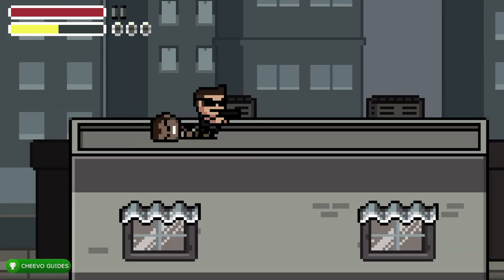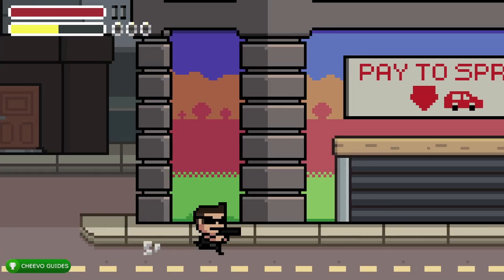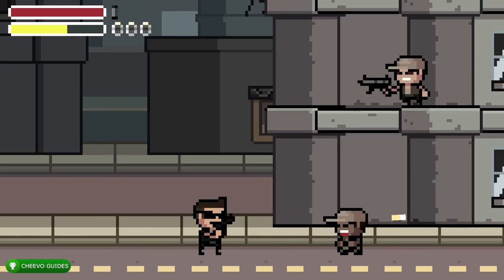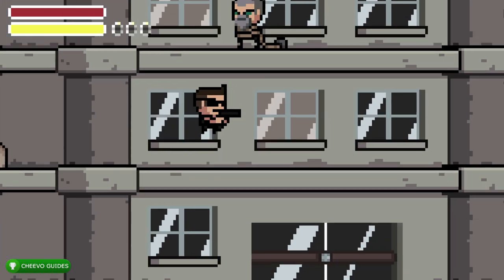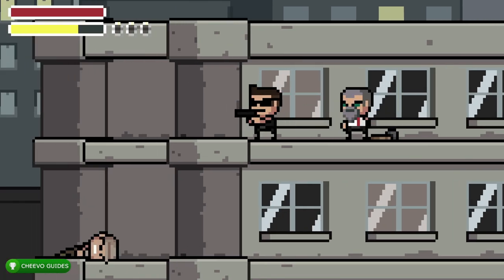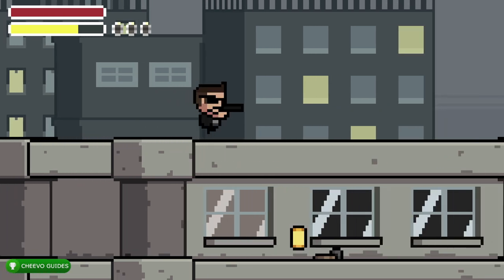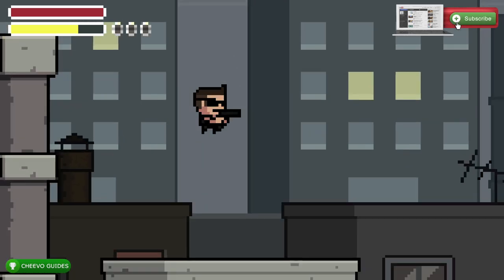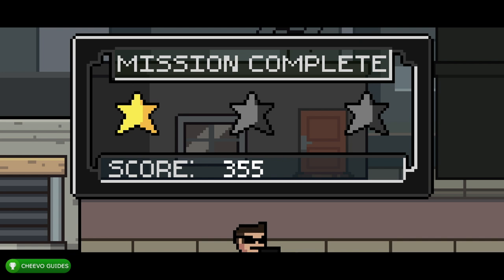Make sure that after you save a bro you collect the item so they can run off screen. Keep an eye out for mines — activate them and then dodge away. Make sure you throw enough grenades across your runs to unlock all the grenade achievements, and save one run on the first level where you don't throw any grenades. There are mine achievements for detonating 1, 6, and 12 mines without taking damage.